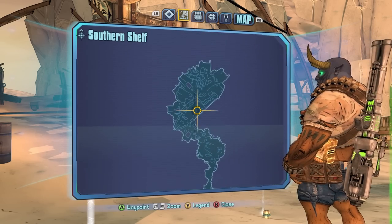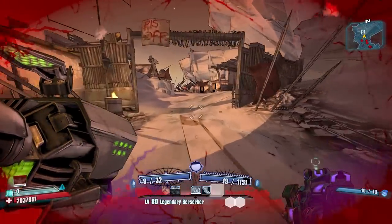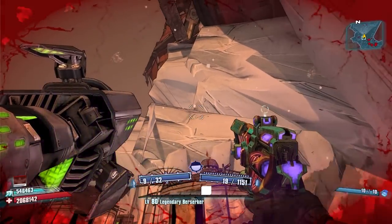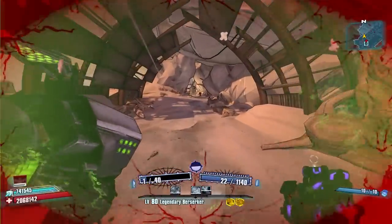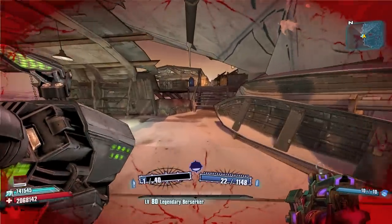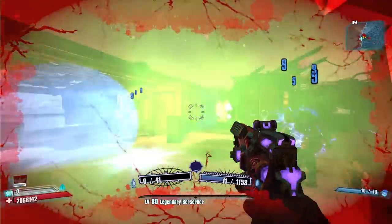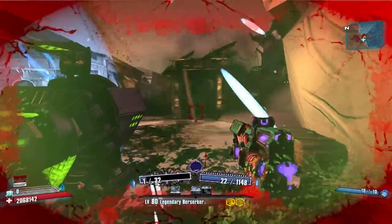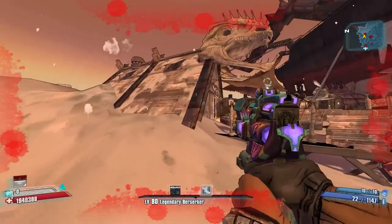Continuing from this location, we're going to run up the hill and fight Captain Flint. It's quite a run to get to him, but there is a shortcut — you can grenade jump off of this thing, get on this ledge, and go around. I'll show the direct path instead since most people won't want to grenade jump while getting shot. There's also a door you have to wait for to open every time unless you grenade jump over it.